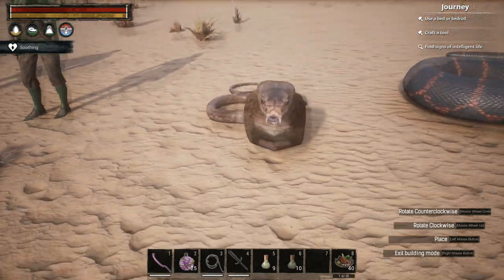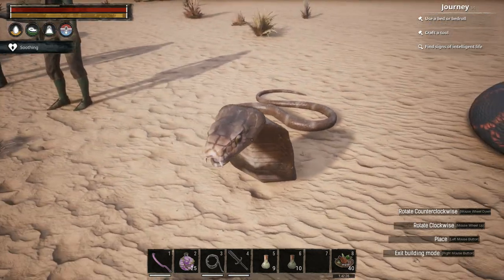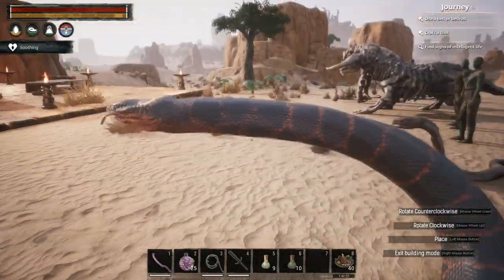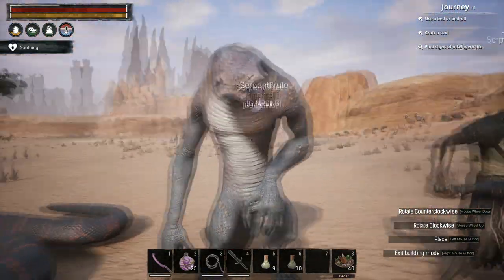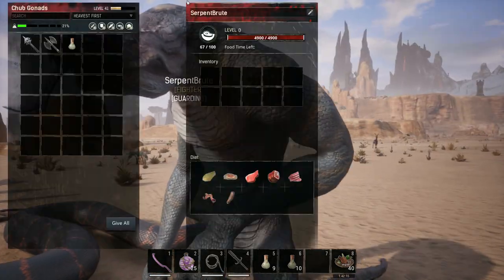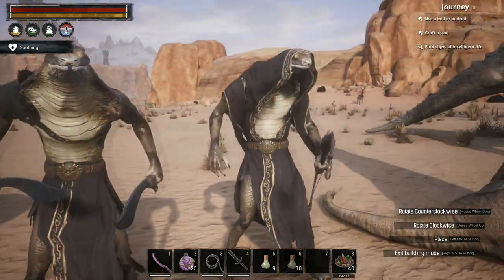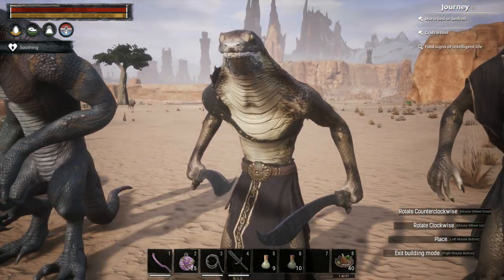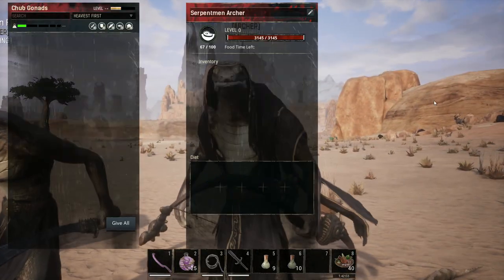Then we've got the cobra, which is this little guy. Then we've got the giant snake, which is a very powerful minion with a lot of hit points. Then we've got the serpent brute, which is this guy — pretty strong as well. Two new ones that weren't in the previous mod are the serpentman fighter and the serpentman archer.